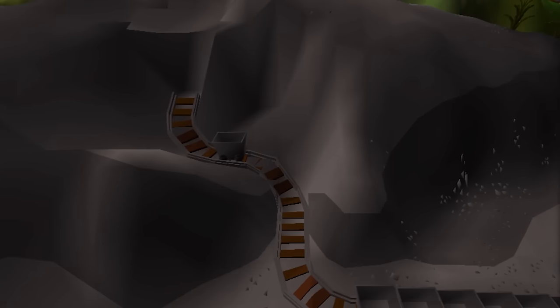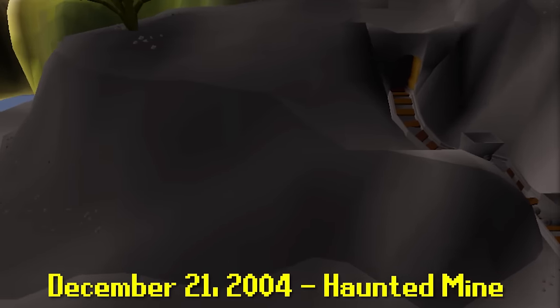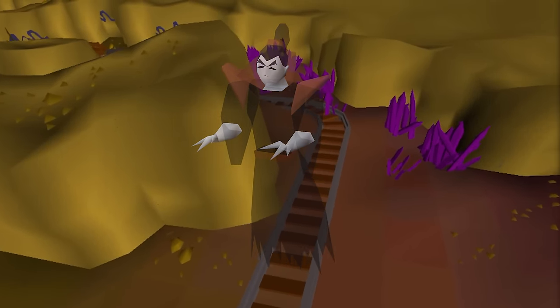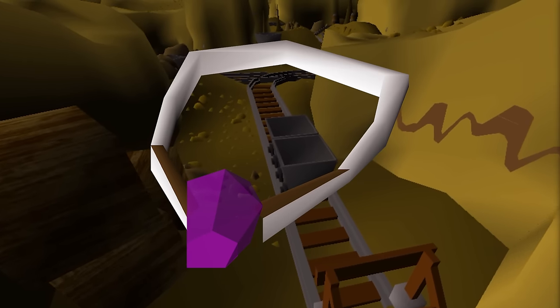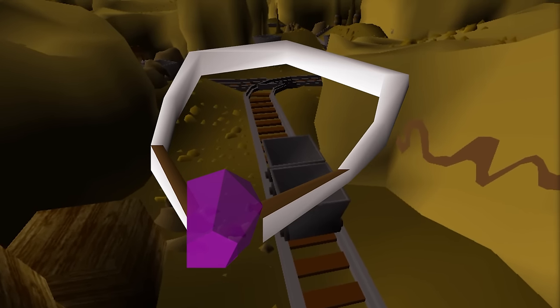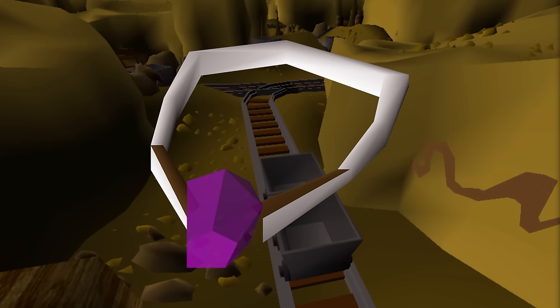And this brings us to the last major update in 2004 on December 21st — the Haunted Mine quest. Morytania is once again expanded, and this time it leads us deep inside an abandoned mine. The reward for completing this quest is the Salve Amulet, which boosts both the wearer's attack and strength by 16.67% while fighting the Undead. Although it's a niche item, this does in fact make it the new best-in-slot melee necklace in many circumstances.